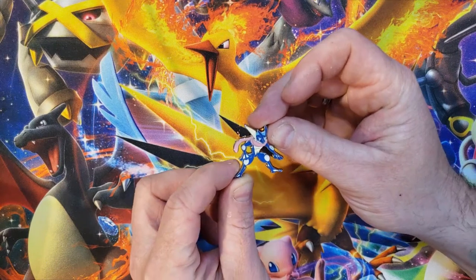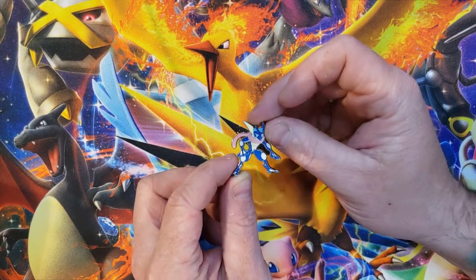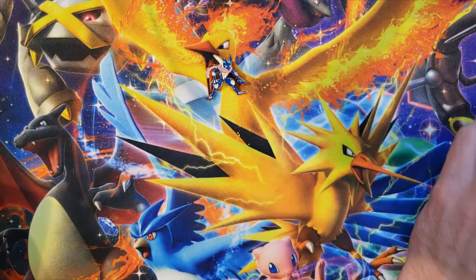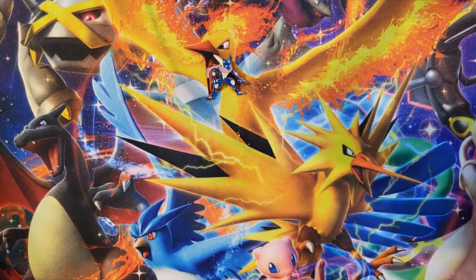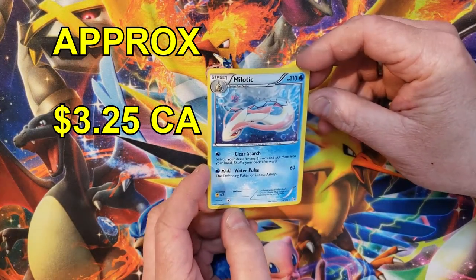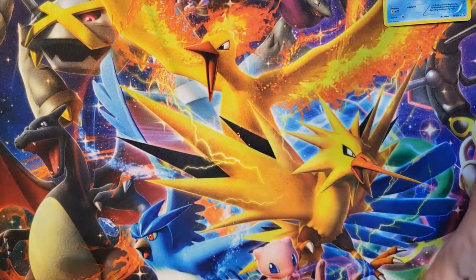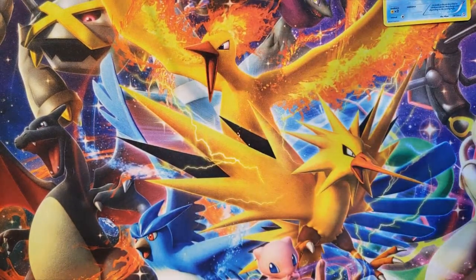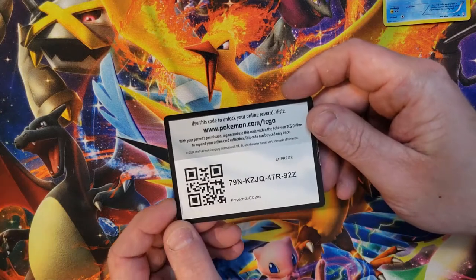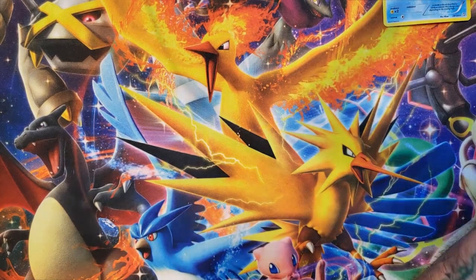We've got the Greninja pin, which is absolutely fantastic — that is really neat. Then we've got the Militech; if you guys have seen any of these mystery power box openings, there's been a few Militechs pulled. We've also got a code card, the Crobat V GX box code card — we'll set that aside and get into the packs.